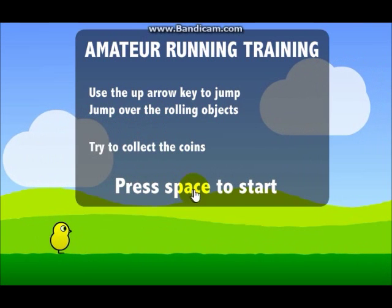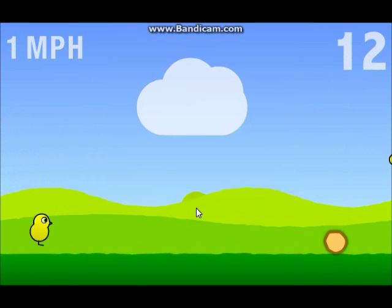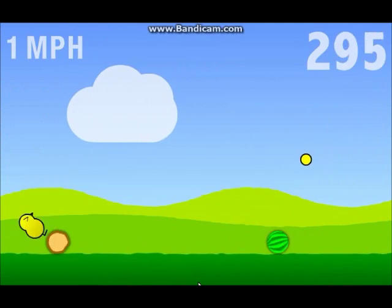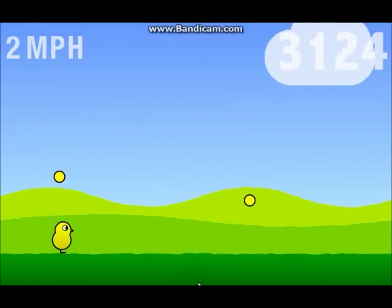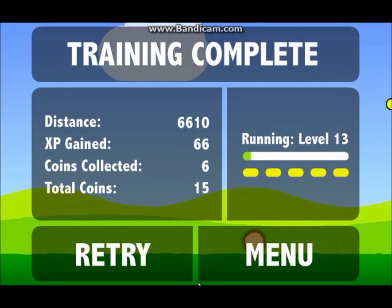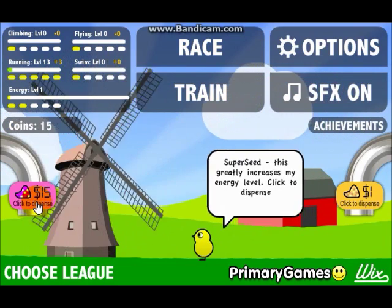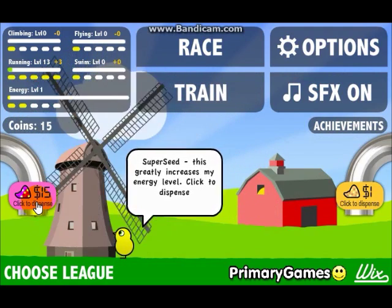So yeah, I'll just speed this bit up. Okay guys, I just reached running level 13. So you can also earn coins — this one costs 15 coins but it's really good. And you collect coins from running races and training.